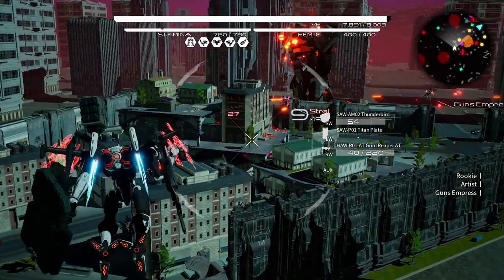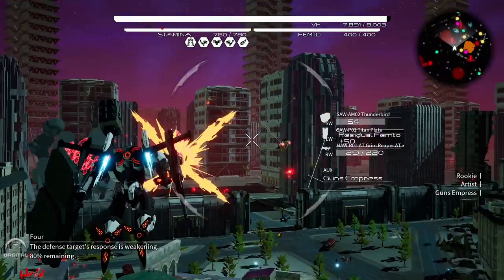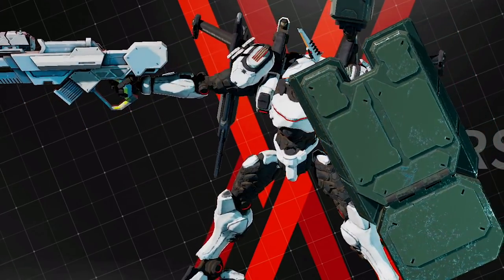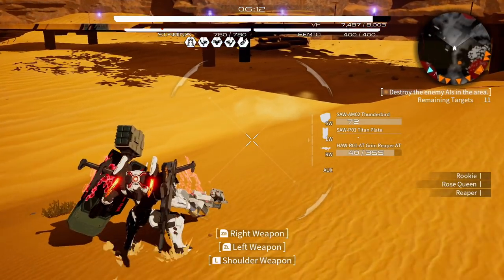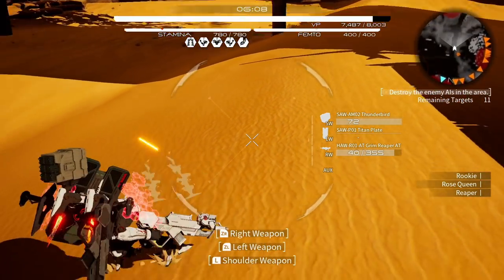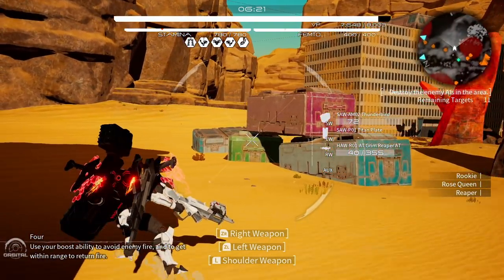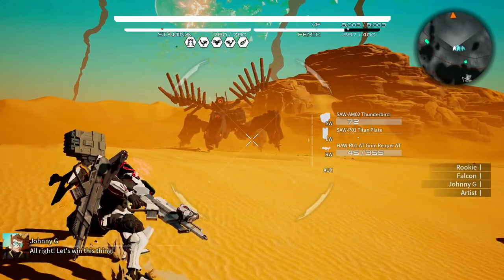Even though image quality is rather poor, most of the rest of the presentation looks really nice. The mechs themselves are huge and detailed with excellent texturing. Individual parts move to adjust to the terrain, likely using inverse kinematics, which means the legs adjust properly to slopes. Moving through the world appears fluid and natural as a result.